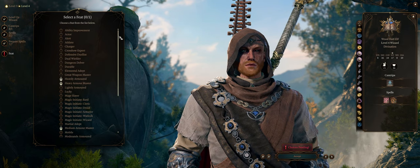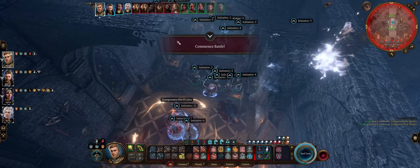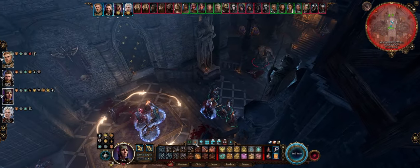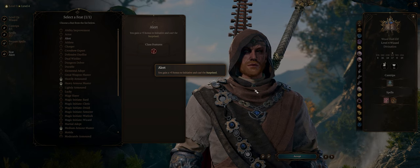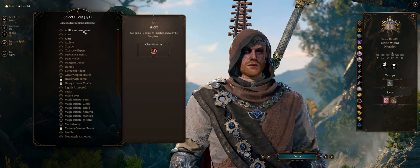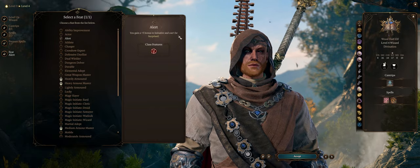For our feat, this is pretty important. As usual for crowd control casters, Alert is by far the best pick. When you have such a huge bonus to initiative plus your high Dexterity score, you will always 100% act before any enemy — which means you'll always crowd control the entire enemy pack and stunlock them into submission before they get to do anything at all. If you don't care for it, later in the game you have gear that makes up for the lack of it. You could go for Ability Improvement and maximize your Intelligence already, but I'd rather Alert just to be safe, especially for Honor Mode.